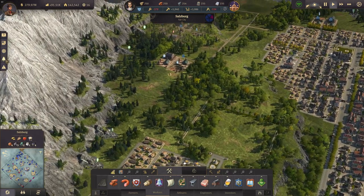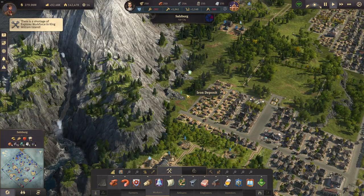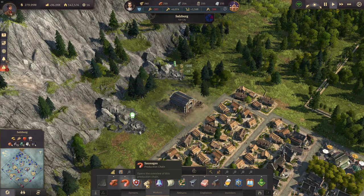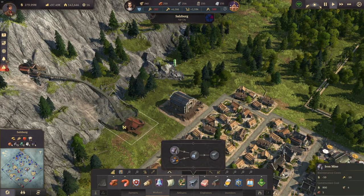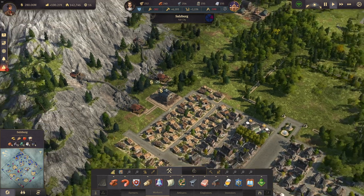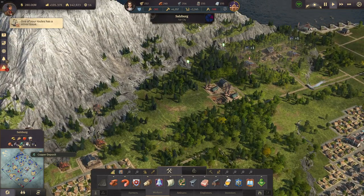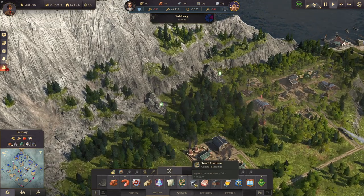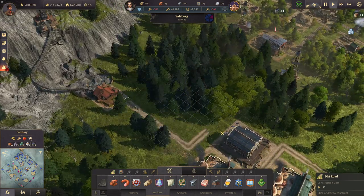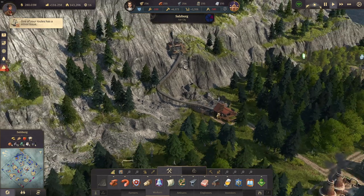Salzburg might be a good opportunity because we already have workforce and infrastructure here. We have three empty iron deposits that we can use. Let's get a warehouse over here, and there we're going for three iron mines just at the edge of Salzburg — no one will notice that. Two here and one more over here. So now we're producing some more iron.